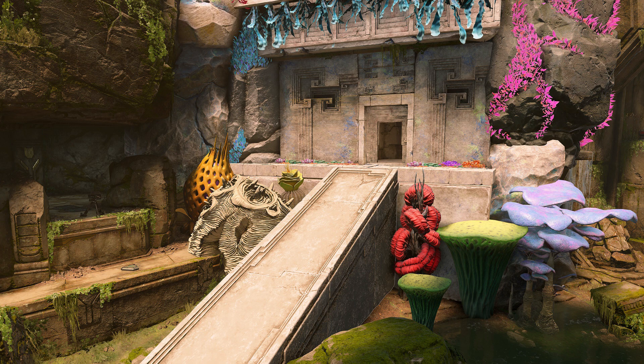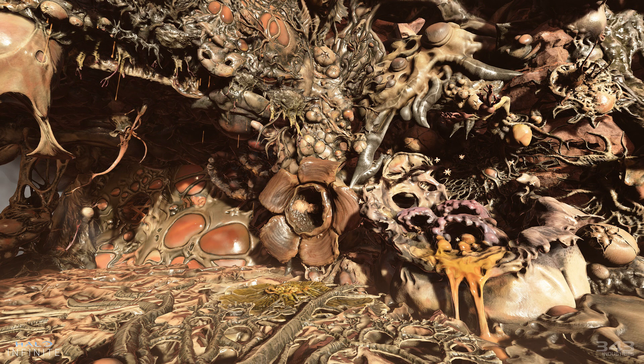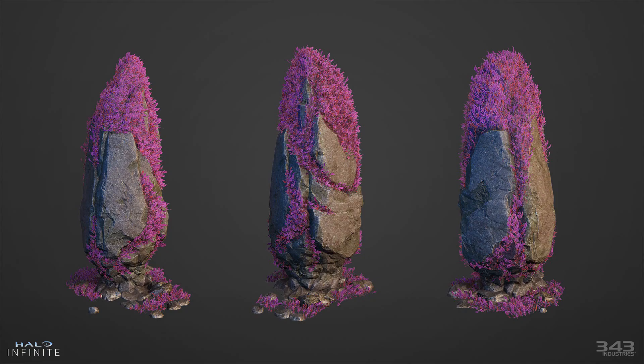We're also getting some scripting updates with new nodes. There will be new nodes added for extraction and last Spartan standing modes. There are some additional options including clone object, which allows players to duplicate gameplay objects that are on the map. So if you have a dynamic object you'll be able to clone it. I think that should include more than just vehicles and weapons — it should include dynamic stuff like a block that's set to dynamic.